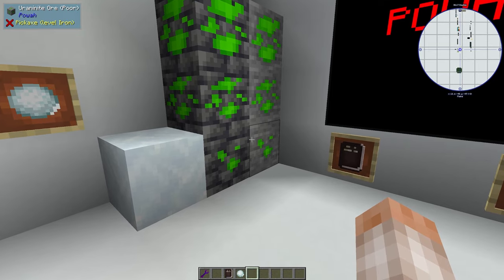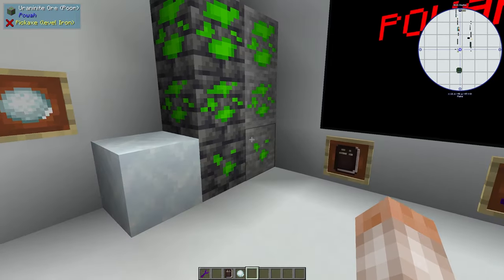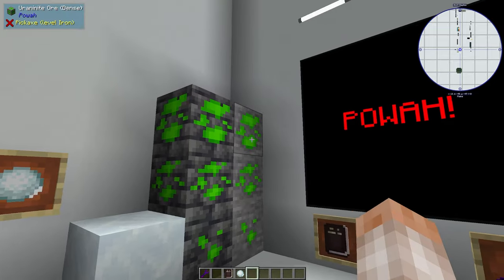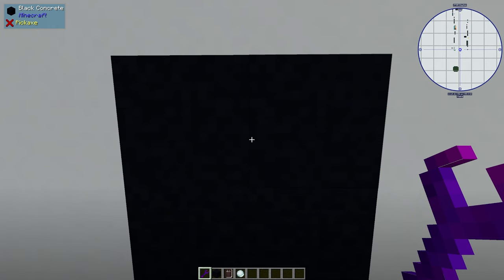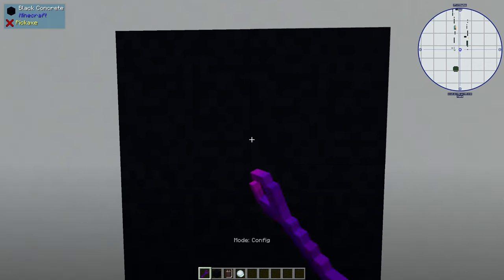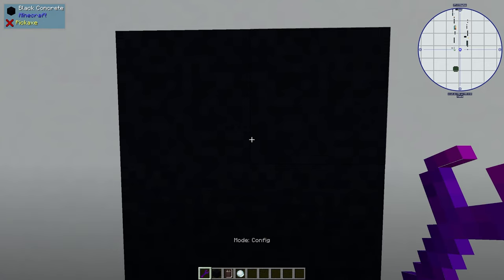Pawa adds some ore generation to your world. Uranite comes in poor, regular, and dense, and can be found at varying levels throughout the world. The closer to the surface will be poor and farther down will be dense. It also adds dry ice, which can be found deep underground. This mod also adds a wrench tool, crafted with dielectric paste and an iron ingot. Shift right clicking cycles through its modes: link, rotate, and configurate.